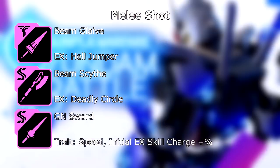Now on to the melee slot for shot builds. We have the Beam Glaive — I'm not even going to talk about its stats, there's no point. Its EX skill is Helljumper. Just so you're aware, for the melee slot here for shot builds, all of these skills will reduce enemy resistances — that's really all you can ask for, as there are very few melee slots in the gacha that really complement a shot build. Our second part is the Beam Scythe. This was going to be replaced with the Beam Scissors, however the Scythe actually grants you defensive properties versus the scissors which don't at all. So I'm going to leave the Scythe here, because the increase in melee doesn't really help a shot build. The EX skill on this is Deadly Circle — again, it's a resistance down skill. Our last part for melee slot for shot builds is the GN Sword: its trait, if your machine is speed attributed, your initial EX skill charge is increased by a percent.